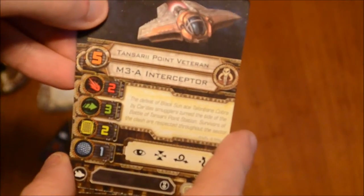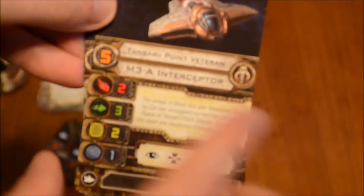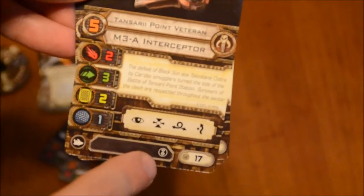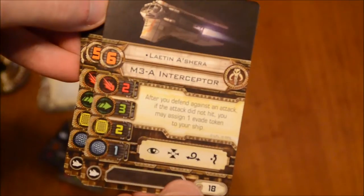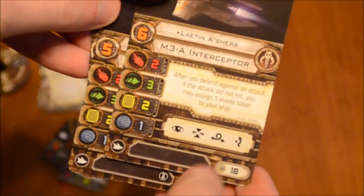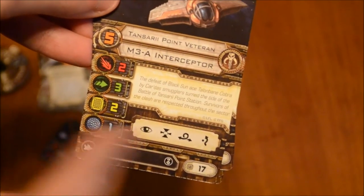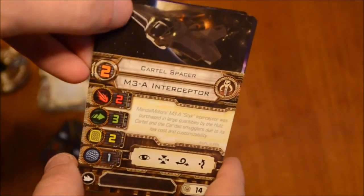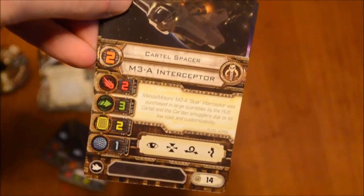Then you've got the Tansari Point Veteran, which is just a generic pilot with no special ability and the same actions. Surprisingly, this one does have an elite symbol, whereas the pilot with a pilot skill of six does not — that's a weird thing. You'd think that someone with a higher pilot skill would also have an elite symbol, but whatever. That has a point cost of 17. And finally, the Cartel Spacer, pilot skill of two, no upgrade, cost of 14.